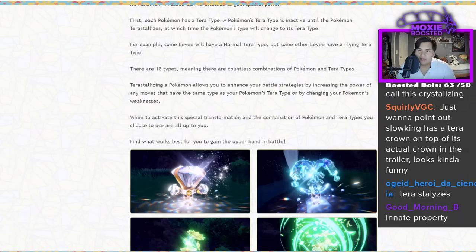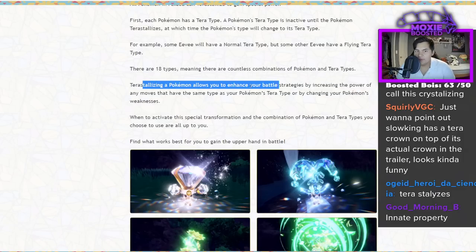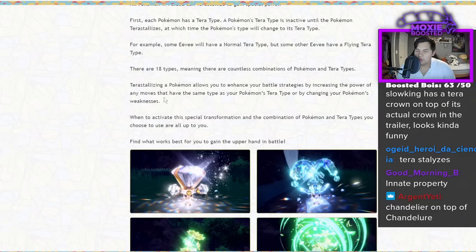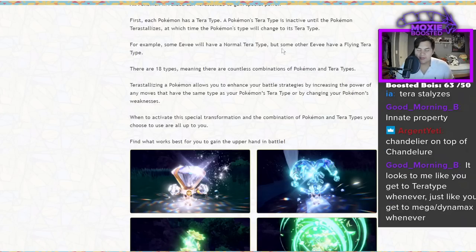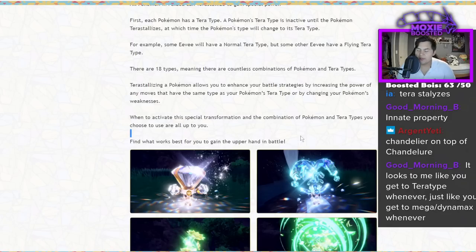Terastalized Pokémon allow you to enhance your battle strategies by increasing the power of any moves that have the same type as your Pokémon's Tera type — I'm assuming only when you Terastalize — or by changing your Pokémon's weaknesses. So you do gain weaknesses or resistances based on this type change, which is something that we didn't think looking at leaks, but apparently it's true. When to activate the special transformation and the combination of Pokémon and Tera types you choose are all up to you.